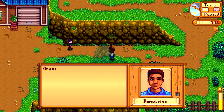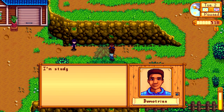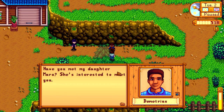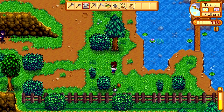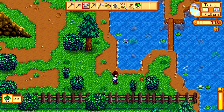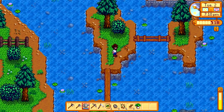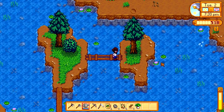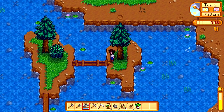Who's this guy? Demetrius. 'Greetings, I'm Demetrius, local scientist and father. I'm studying local plants and animals from my home laboratory. Maybe my daughter Maru — she's interested to meet you.' I did meet her. A leek! Anything else we can steal? Is that a wild leek? Anything I can grab around here? Nope, nothing. Well, let's head back into town.